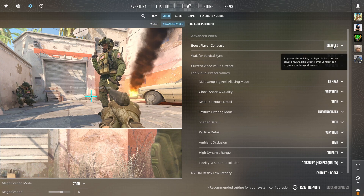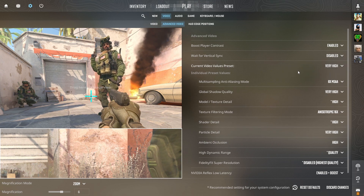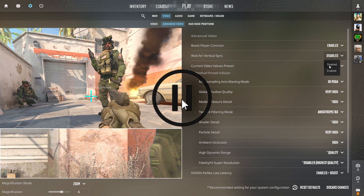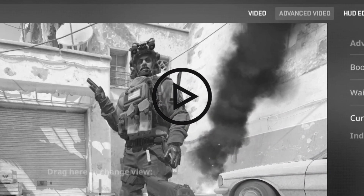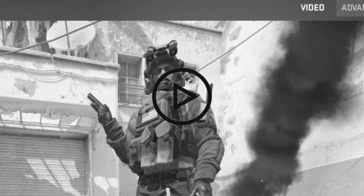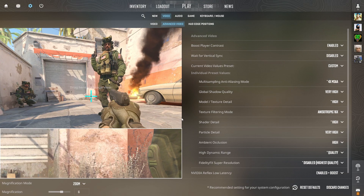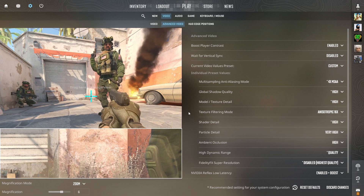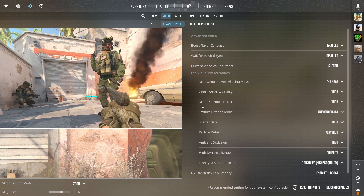Let's dive into more of Zyvo's in-game video settings. Boost player contrast is enabled — this feature adds a black outline around character models, making enemies pop against matte textures, a neat edge for spotting opponents. Vertical sync is turned off, because that setting limits your FPS to match your monitor's refresh rate. Multi-sampling anti-aliasing mode is set to 4x MSAA, making visuals smoother and more pleasing to the eye. Global shadow quality is cranked to high — an in-game changer because shadows now respond to all light sources, meaning you can spot an opponent by their shadow before they even come into view.